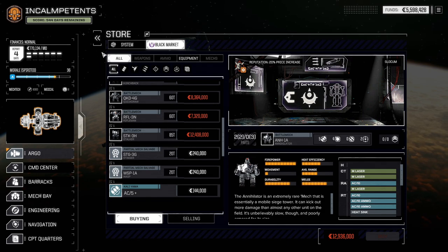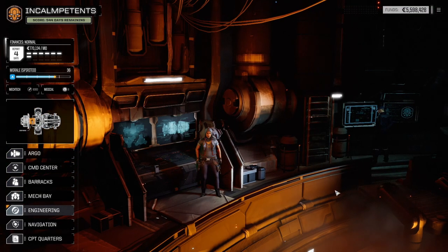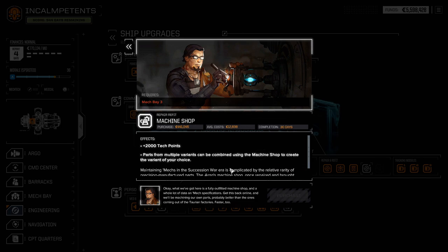We still have people in bed — there we go. I don't think the store has updated. I could build a Crusader for no reason when I'm probably going to just salvage a third part sometime soon. Five days until I get mech bay three, which is going to make things easier — then I can start combining things. Parts from multiple variants can be combined using the machine shop to create the variant of your choice. That is an interesting way to word it. Does it mean if I had three parts for three different variants, could I build a fourth kind of variant instead? I'll find out in a couple of days.